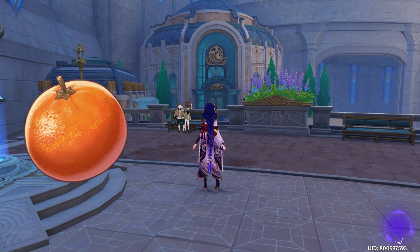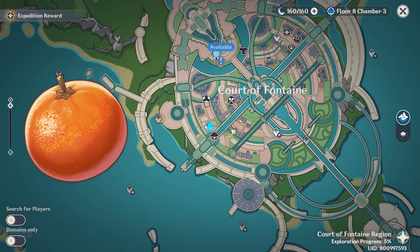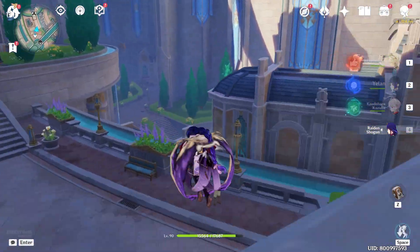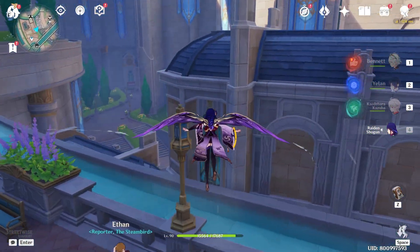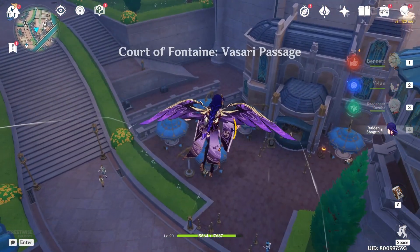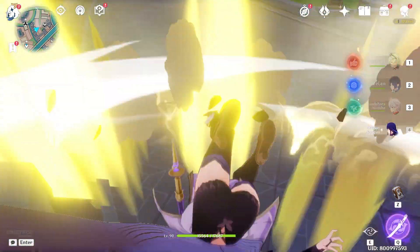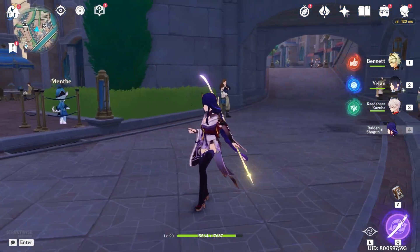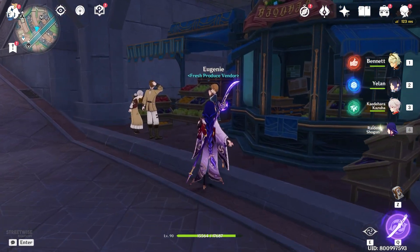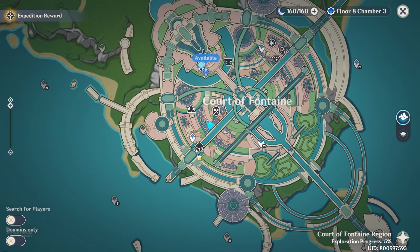The next item is this orange-looking thing. Teleport over here and head down — there's a window over here. Talk to this girl and she's gonna sell a few of these food items.